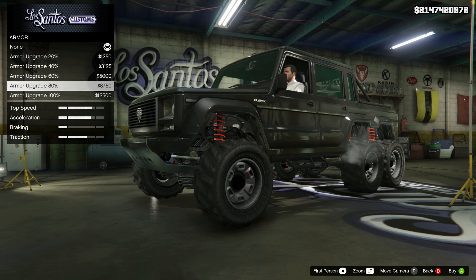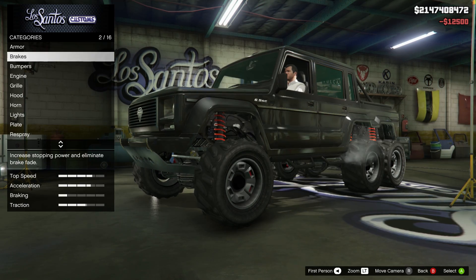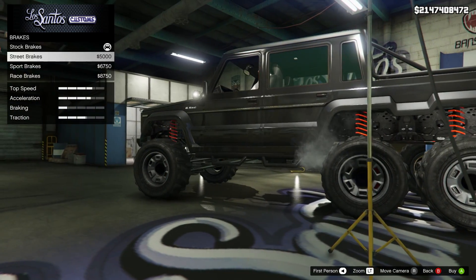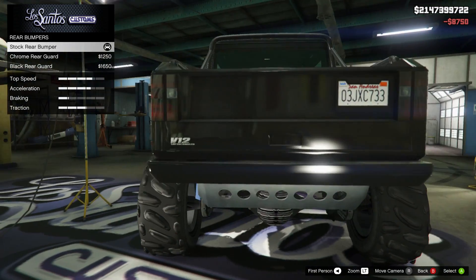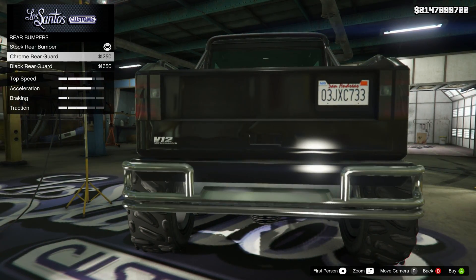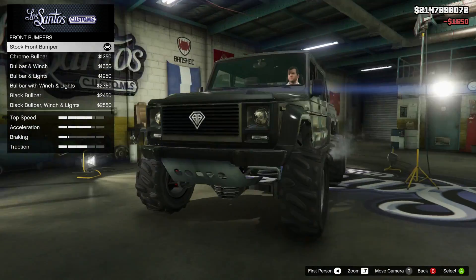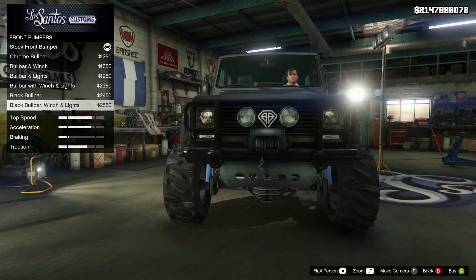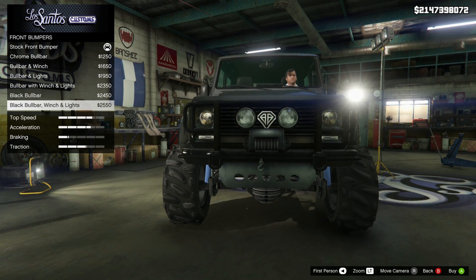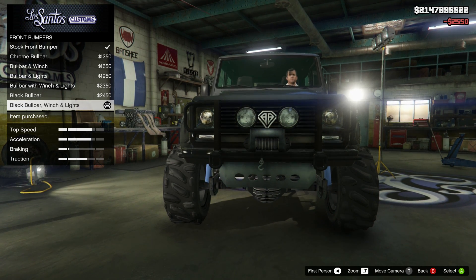So armor — obviously we're going to jack that all the way up. Because when you go through that Bala's neighborhood there, you're going to want all the armor you can get. Brakes — we're tuning that one all the way up. Bumpers — why not, let's do that. Chrome — so we have chrome and then we have black rear guard. We'll do black just so it blends in. And then front — we can have bull bars here, bull bar with the winch and the lights. We want the lights for sure. The bull bars, of course.